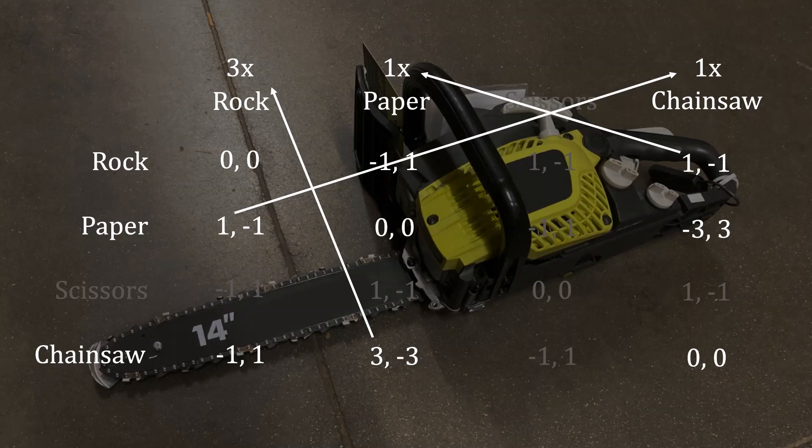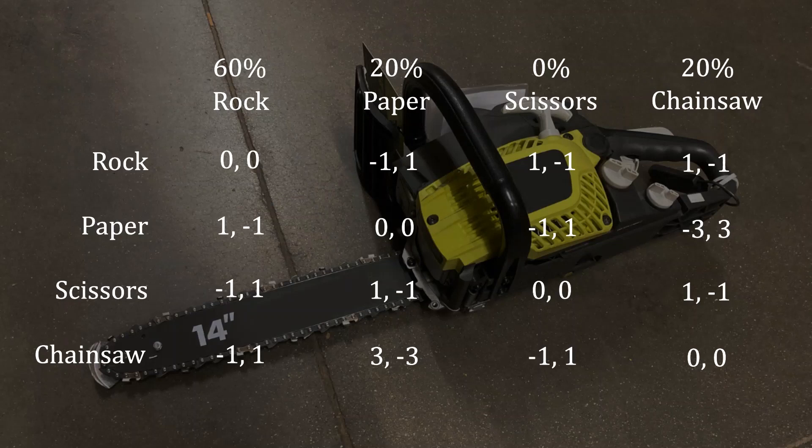And there we have it. We'll play rock three times as often as we would paper or chainsaw, with paper and chainsaw being played the same portion of the time. If we convert those ratios into probabilities, we have a 60% chance of playing rock, 20% chance of playing paper, 20% chance of playing chainsaw, and lowly scissors we will never play.